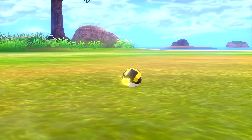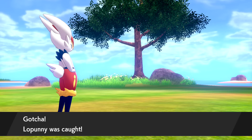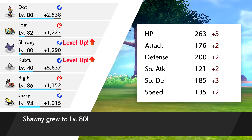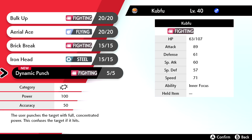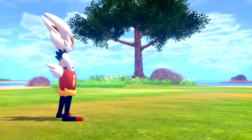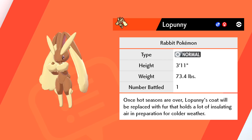Lopunny was caught! Shawnee reaches level 80, Kubfu reaches level 40 - good to see! Kubfu wants to learn Dynamic Punch - 100 power, 50% accuracy. The user punches with full concentrated power and confuses the target if it hits, but it's a rare hit. Sure, let's give it a try. Lopunny: Rabbit Pokémon, Normal-type. When hot seasons end, its coat is replaced with fur that holds insulating air for colder weather. Sending to box.